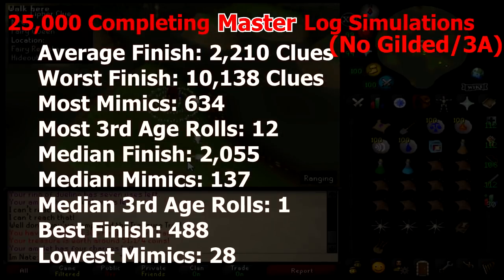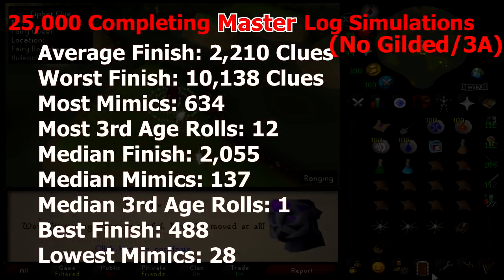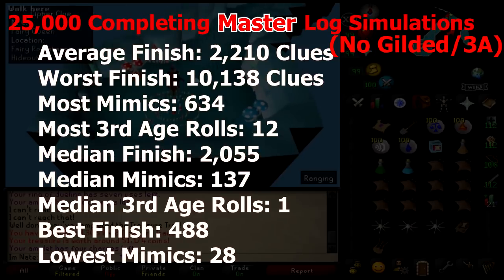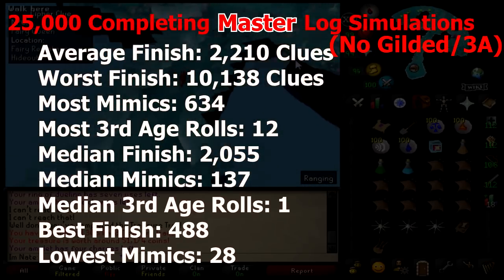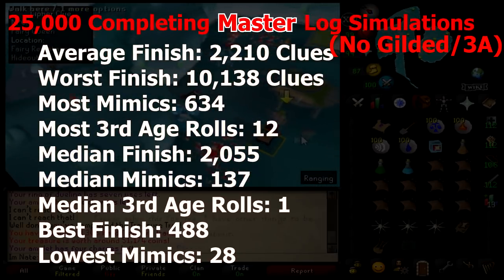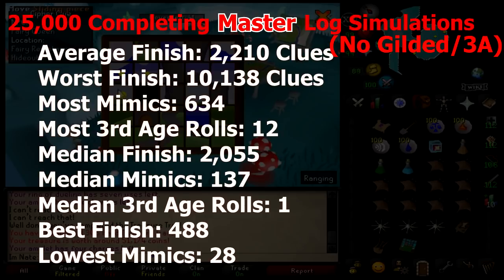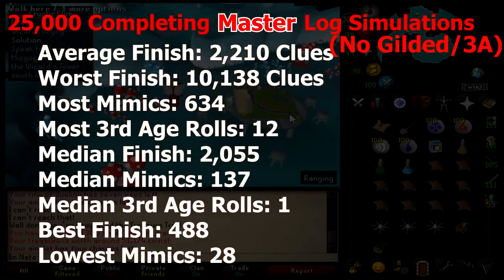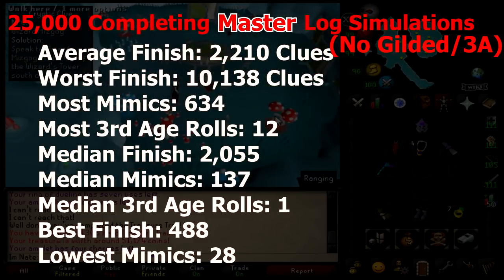I also did 25,000 simulations with no gilded and no third age, and surprisingly master clues were actually pretty quick to finish. The average finish was 2,210 clues, the worst finish was 10,138, and the most mimics anyone saw was 634 with the most third age rolls at 12. The median finish was 2,055, with a median of 137 mimics and 1 third age roll. The best finish was only 488 clues — that would be pretty nice. The lowest mimics anyone saw was 28.